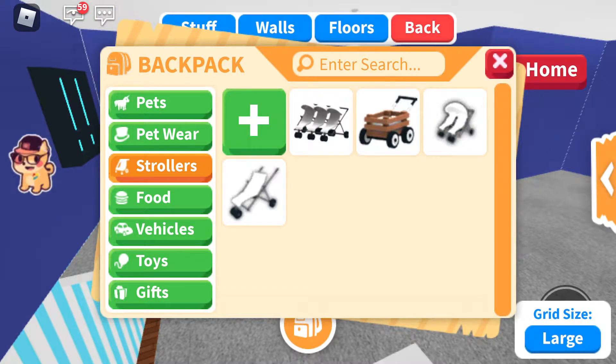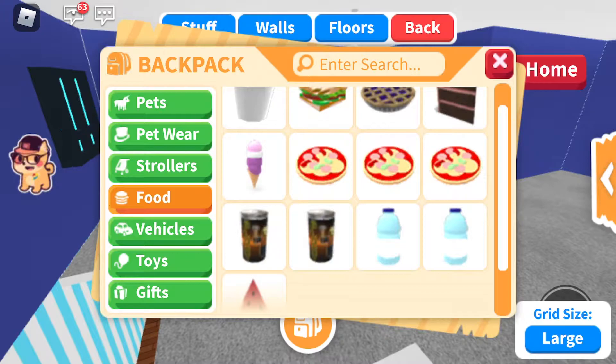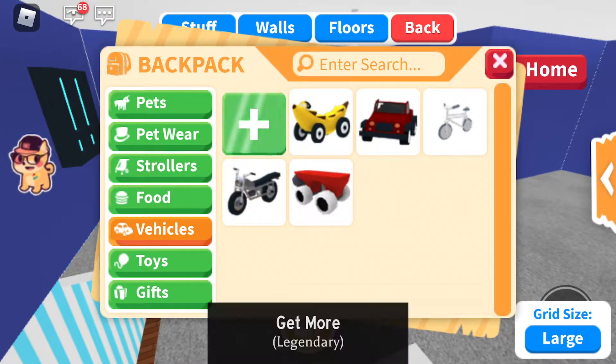These are the strollers I have. This is the food — I don't have that much food. Vehicles: got a banana car, got this better wear, and I got a bike.